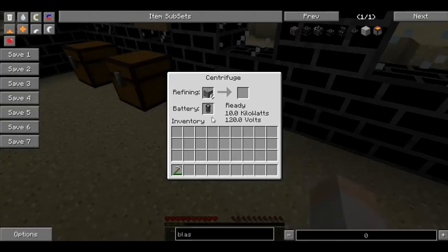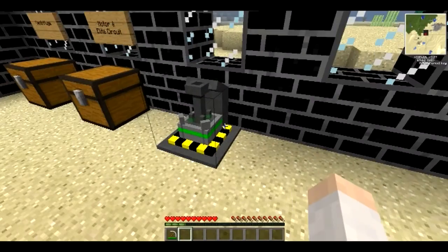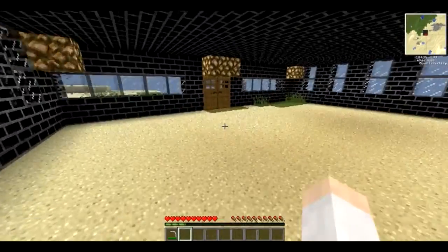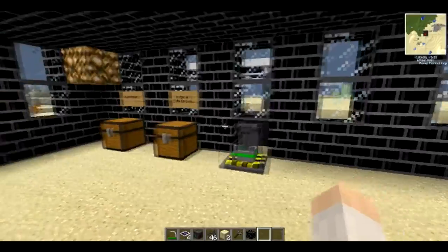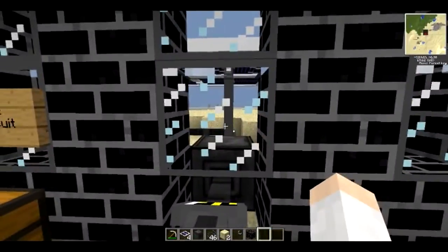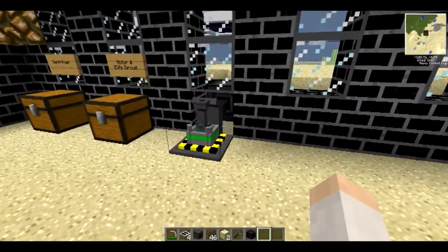Now you should see this spinning up here in just a second. It's not spinning for some reason, so let me go set up some generators — I'll be right back. All right guys, I'm back. I have set up my little solar farm back there generating some power for us, now that we have our centrifuge all hooked up.